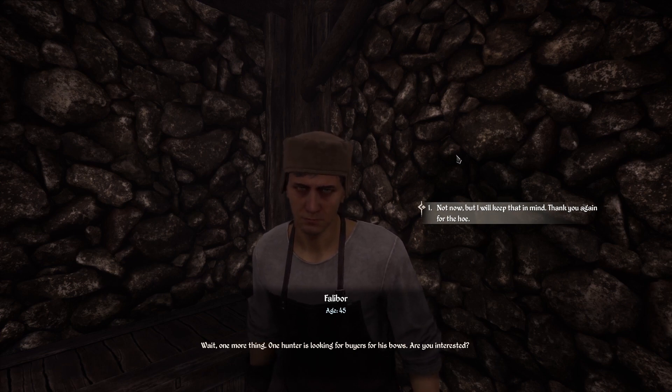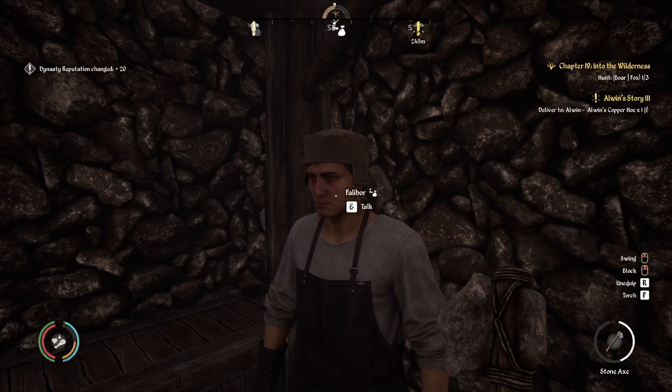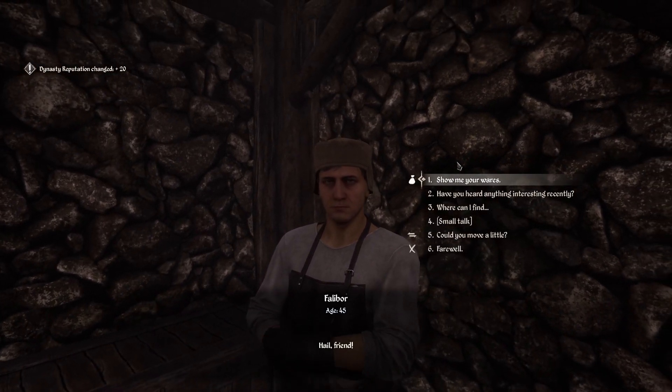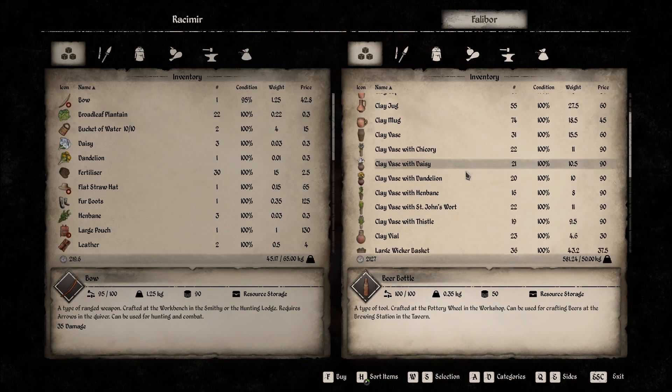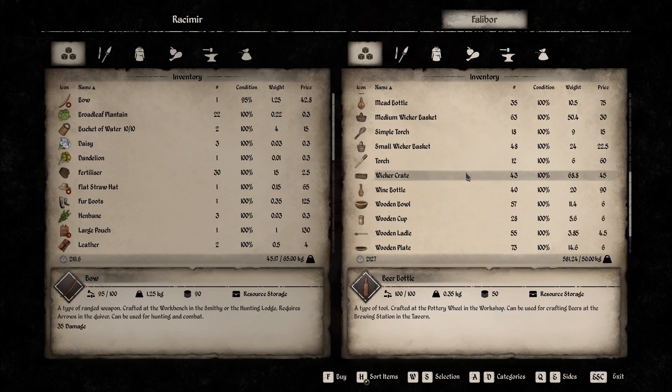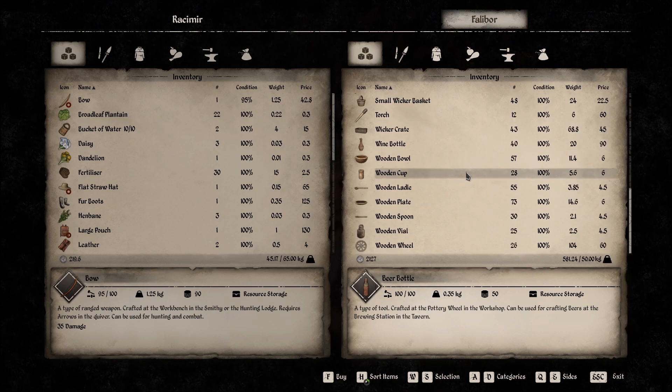One hunter is looking for bias for his bones. So what does this guy sell actually? Oh, beer bottles. Okay, so pottery. Oh yeah, okay.